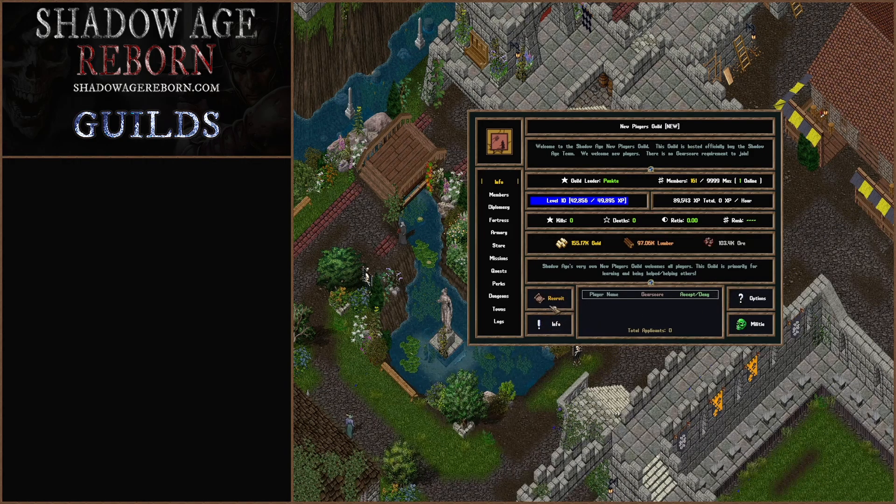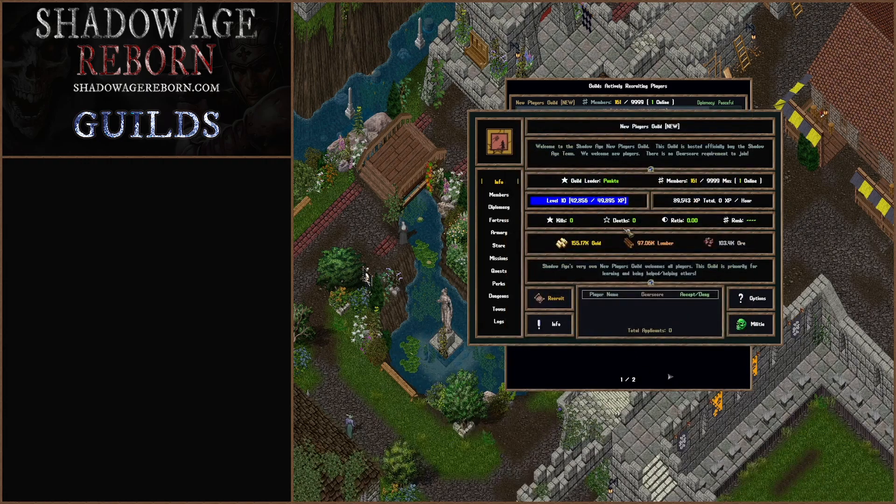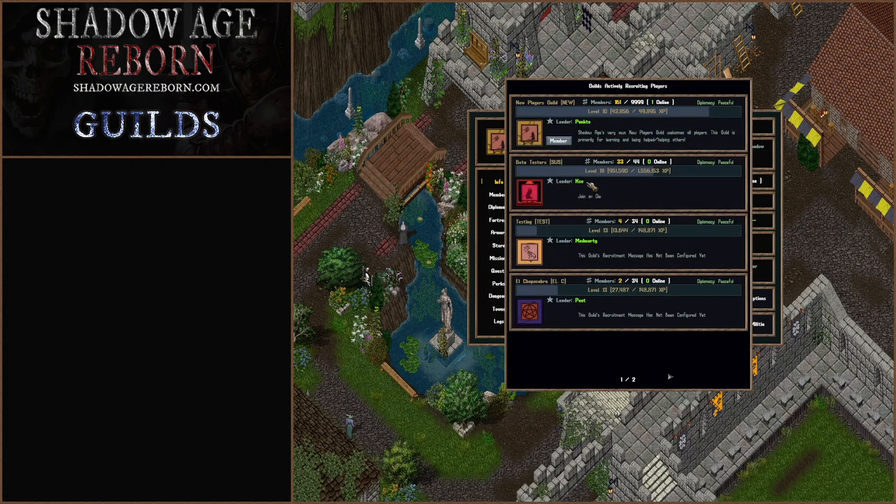We have four separate tabs here. One is the recruitment tab, so if a player looking for a guild types in the command "guilds," they'll come up with a guild UI which shows all the guilds that are currently recruiting people. You'll be able to set your guild message — all that stuff is done through this main menu — and you'll see what it shows there.